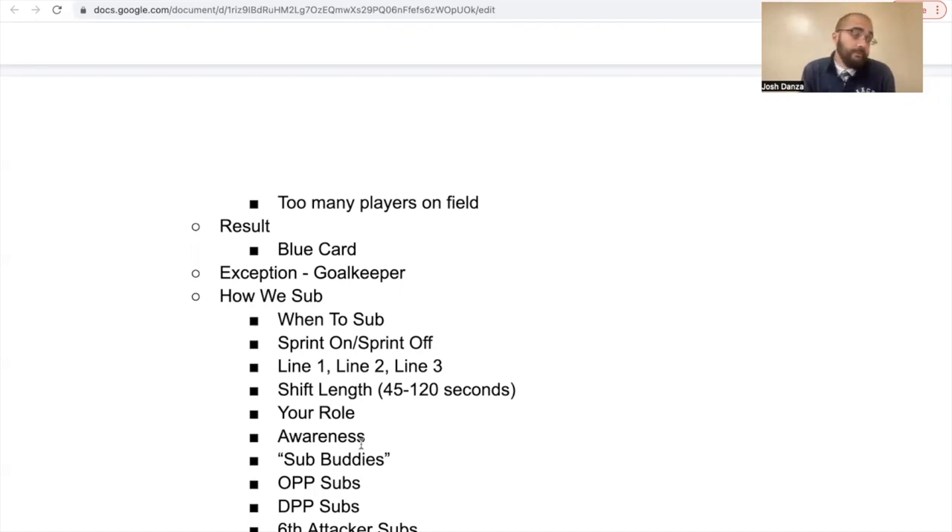Make sure we're sprinting on and sprinting off the field — not jogging. If you're slowly jogging off, you're hurting everyone on the field and the players waiting to come on. You sprint off and you sprint on. We play three lines: line one consists of five players, line two consists of five players, and line three consists of three or four players.